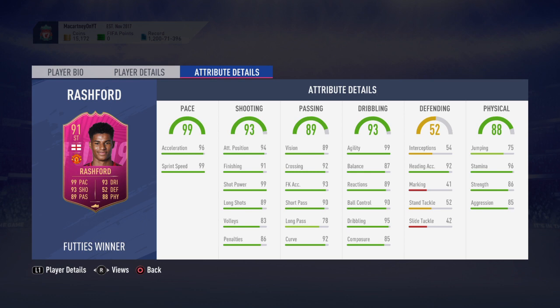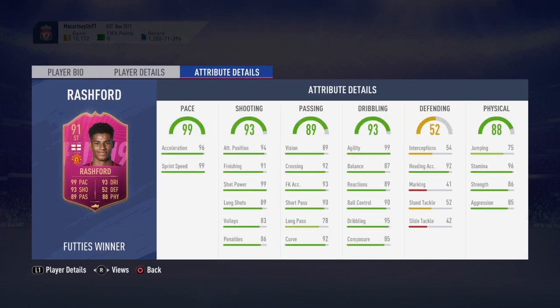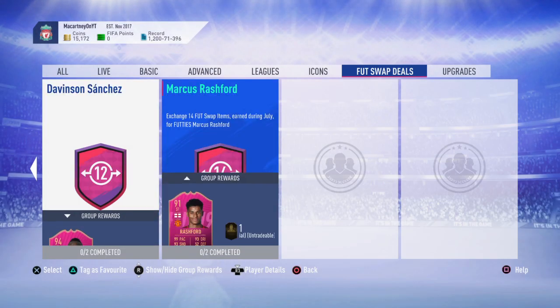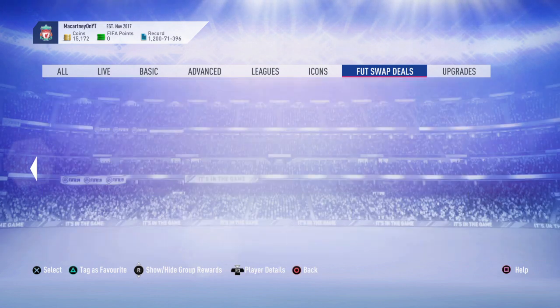Finally, the Rashford card - he's got 88 physicality, 75 jumping, 96 stamina, 86 strength, 85 aggression, 92 heading accuracy, 99 agility, 87 balance, 89 reactions, 90 ball control, 95 dribbling, and 85 composure. He's a tall striker with five-star skills, four-star weak foot, right-footed, high/medium work rates - everything about this card is just perfect. He's extremely quick, can shoot on both feet, good in the air - he has everything you need from a striker. If you need an attacker, save up 14 items for Marcus Rashford.